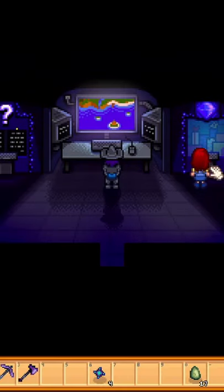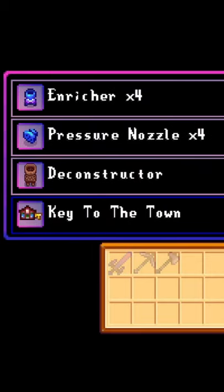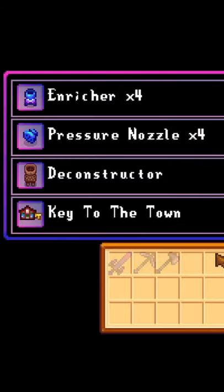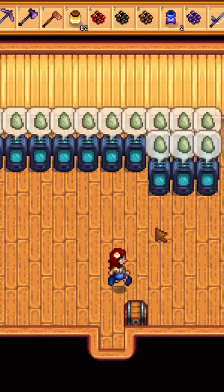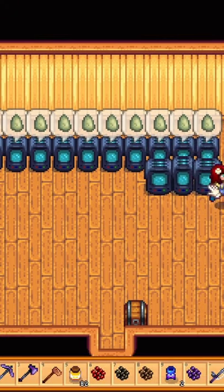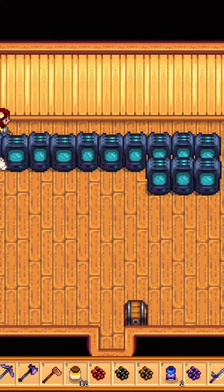In the latest 1.5 update, you can now buy Deconstructors at Mystic Key's walnut room for 20 key gems. It's pretty expensive, but pretty OP. I will quickly show you how to get an infinite amount of stone using the Deconstructor.